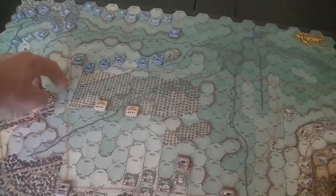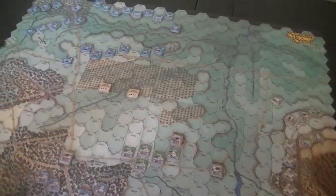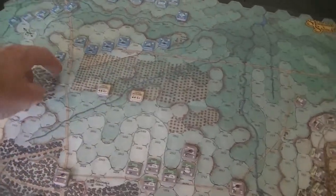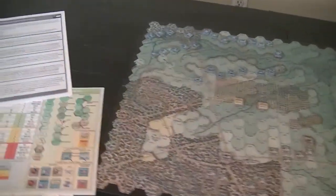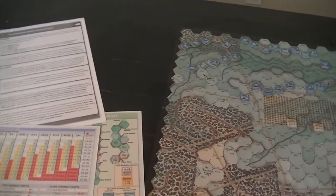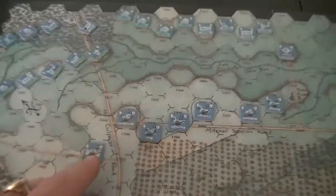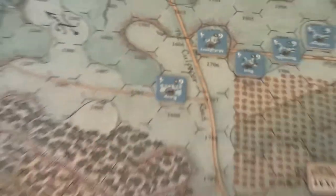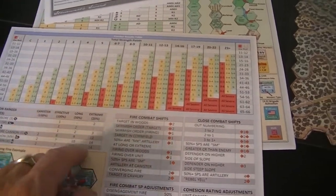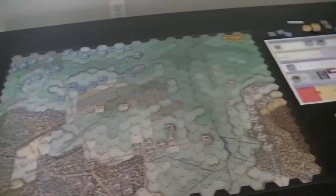This is a rifled cannon. Nine hexes puts me in long range, so I have 50% firepower — that's a three-point fire on the table. No modifiers; he's not in the woods. Not going to see any converging fire, so I'm just on the three table. Rolling — 64. The defender has to choose a lead unit. He's got one with a four-strength, which puts us in the four-to-six range, which is green. Green means a routine check — I get a disorder and an R1.